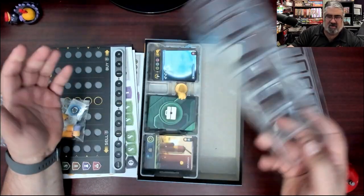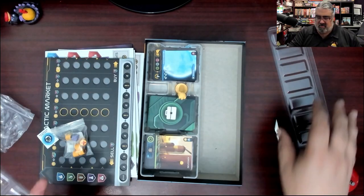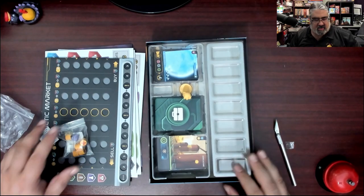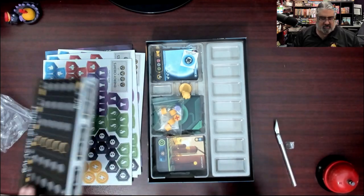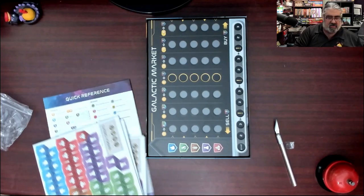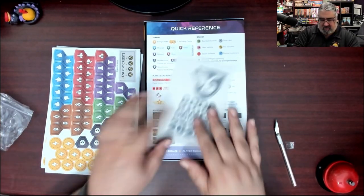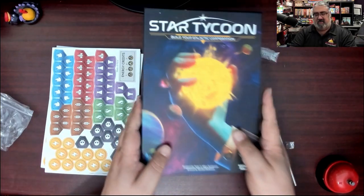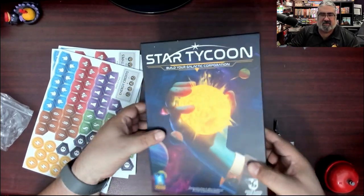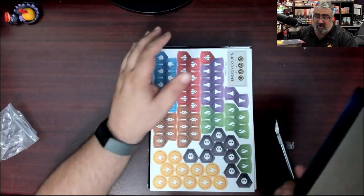There's a resource holder — it just pops off and has a lid so the resources won't go everywhere. You can just pass it around the table. It all fits nicely in the box. The board sits flush once the punch boards are gone. The box fits perfectly — everything stays nice and tight. You don't have to do the usual trick of putting the punch board under the insert to make the lid sit right.